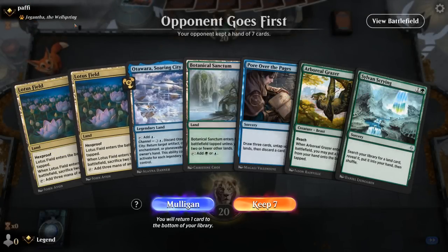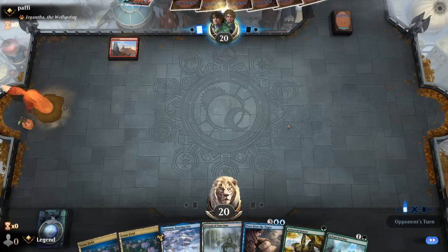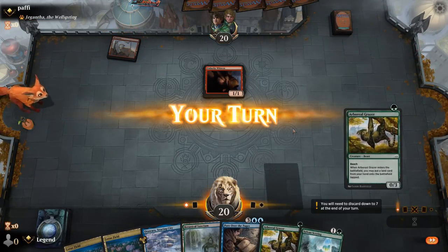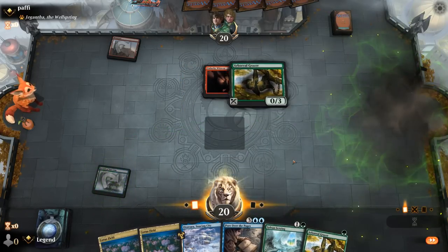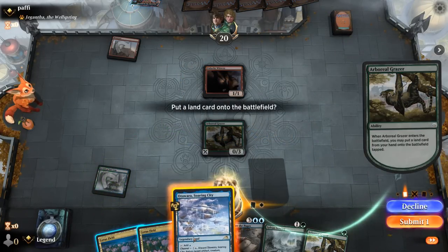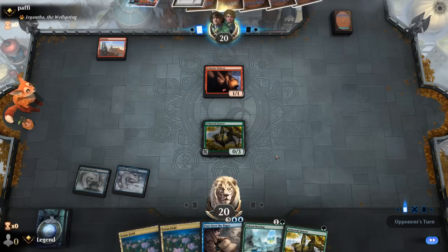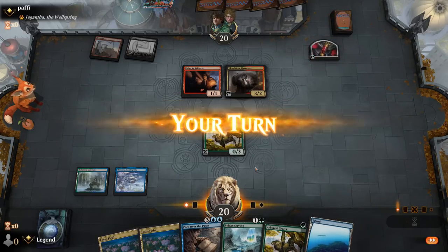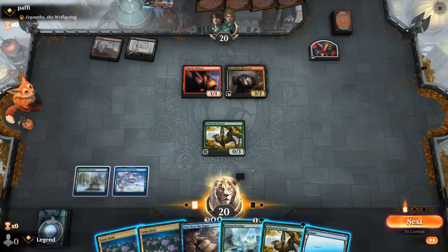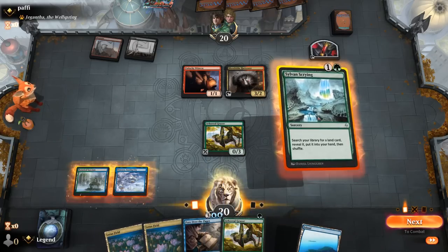Game one, on the draw against a Jund Sacrifice deck. Grazer can put in Soaring City and then Lotus Field — we can quickly get these Lotus Fields in play. No Thespian Stage yet but we can find one with Sylvan's Crying. We're up against a red-black Sacrifice deck, so having mana creatures instead of Hidden Strings is going to hurt us when our opponent has Harvester and other removal spells to take out our creatures.